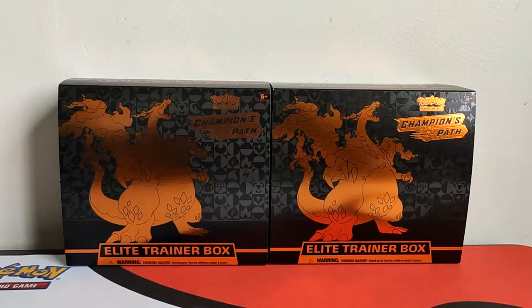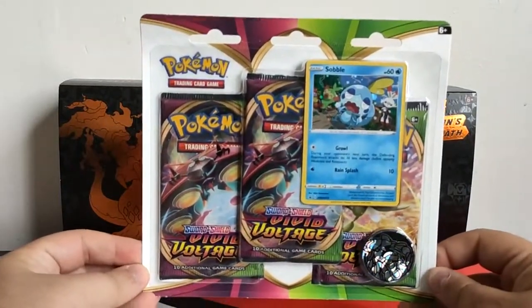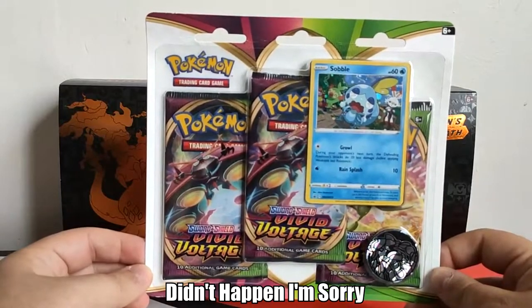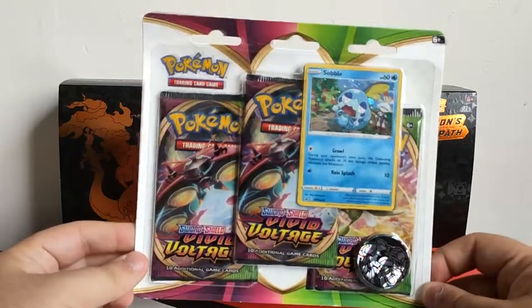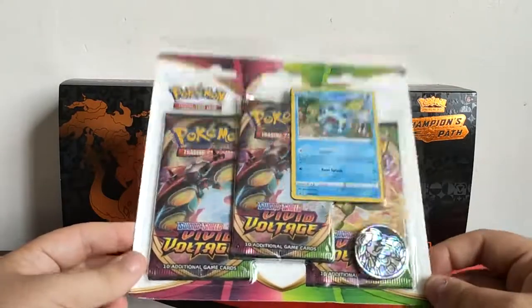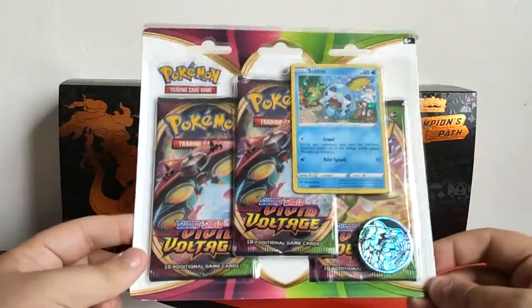Hey everyone, my name is NewcoperDemon and welcome back to my YouTube channel. Today we are opening up some Vivid Voltage, finally on my channel. In my previous video we built the Bulbasaur nano block, so today we're opening up some new packs — we have the three-card blister pack and we're going to open this up right now.